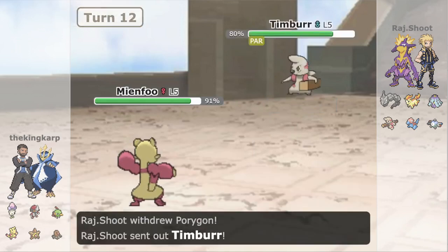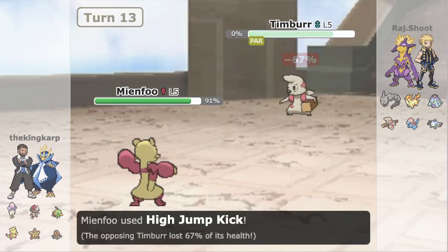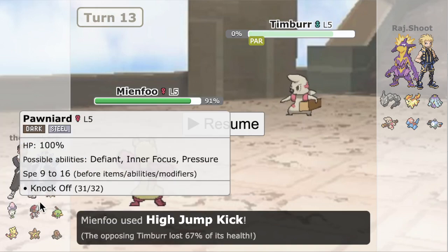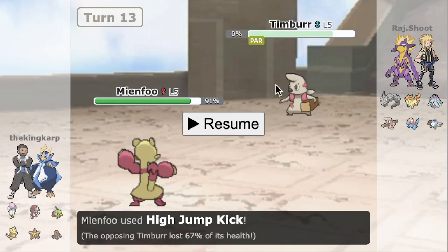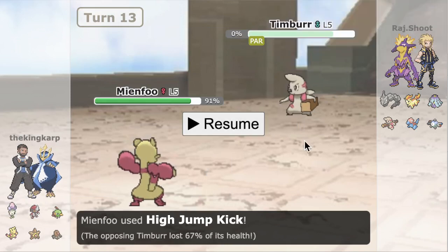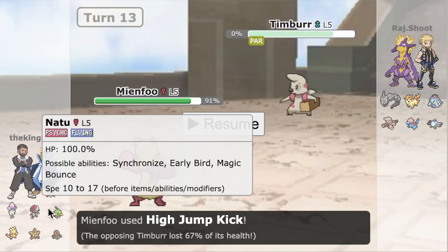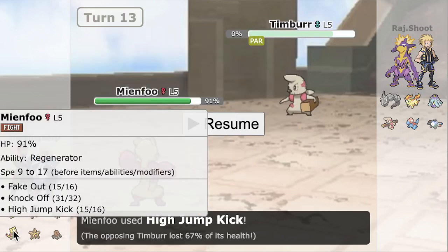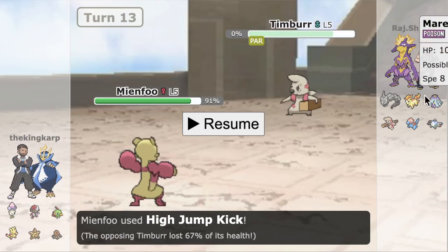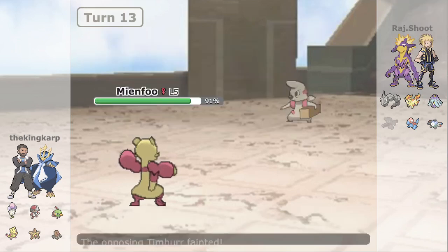Basically putting the Marini into HJK range and knocking them out. Knocking off Timber early actually ended up being very valuable because I was able to remove them outright. Now that I know their only form of removal is gone, I can put Rocks up on the Porygon which is definitely going to want to come in on Natu or Staryu. Throwing up Rocks is really going to limit the Pony from being super threatening. I've been able to keep my Mianfu's Violite so far, which is great.